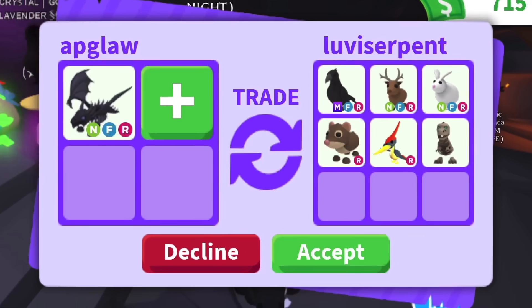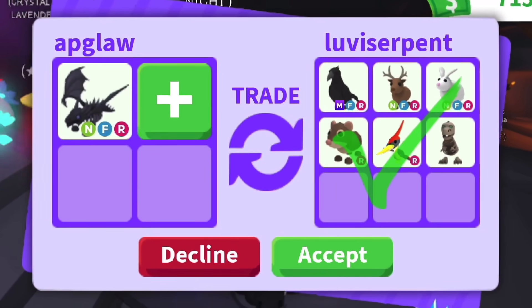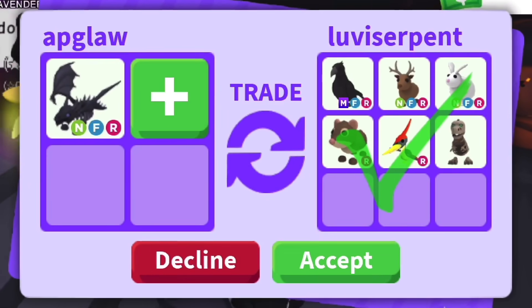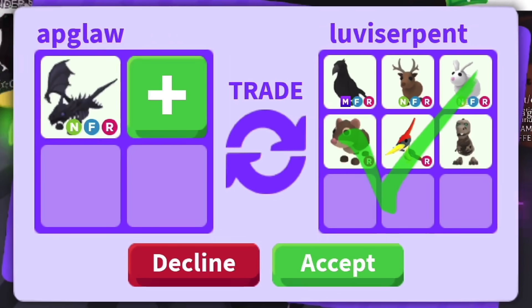It used to be that a Mega Crow was slightly over for a Neon Shadow Dragon, but I think things have changed and I'm not sure what a Mega Crow needs to add. So let me know down below what you think — is this a win, fair, or lose?